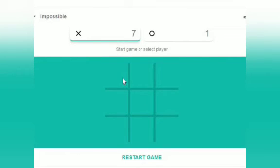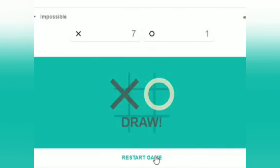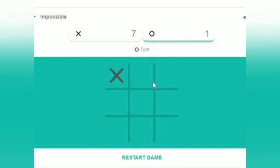If you start with the corner at impossible level, it will always put its circle in the middle. This way it will be impossible to win the game — no matter where we put, we will always make it draw. So if we start with corner, we will always have chances to win or make it draw, but we will not lose.